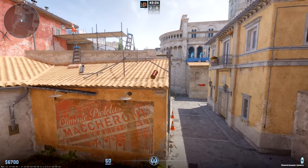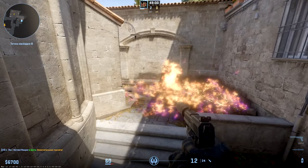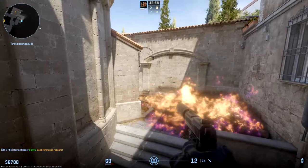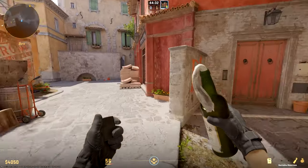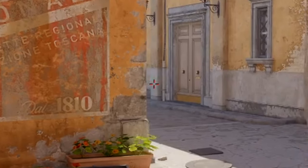We're closing the entrance to coffin. Now imagine how much chance the enemy has if your team makes a full throw of these molotovs.